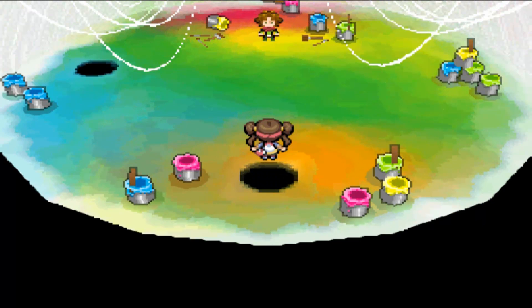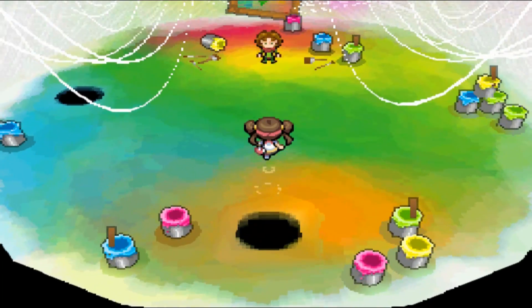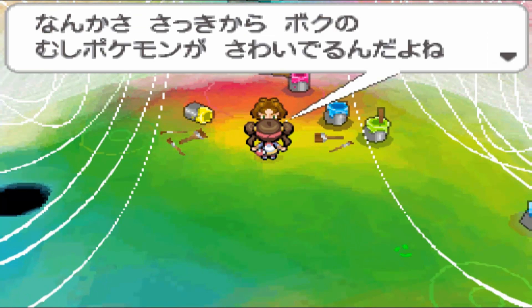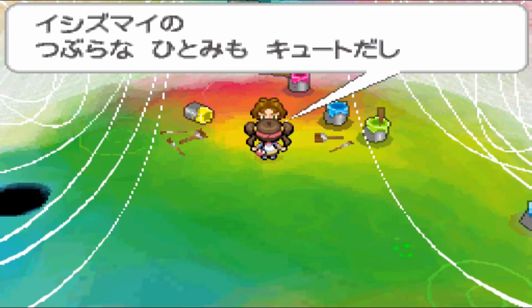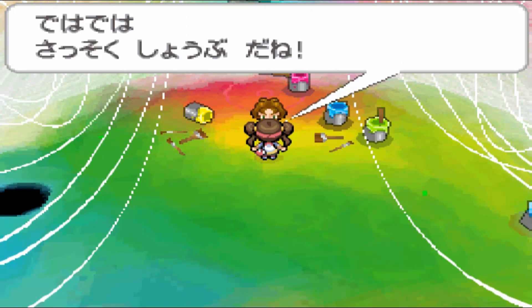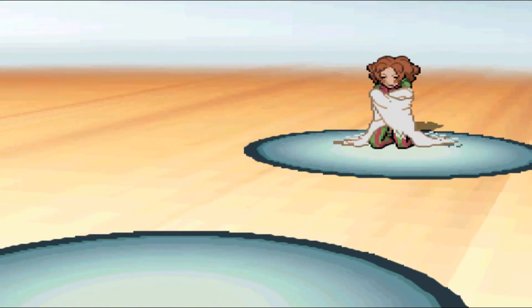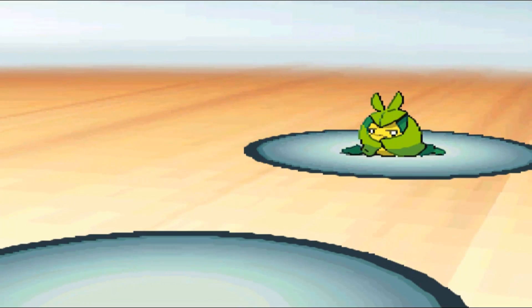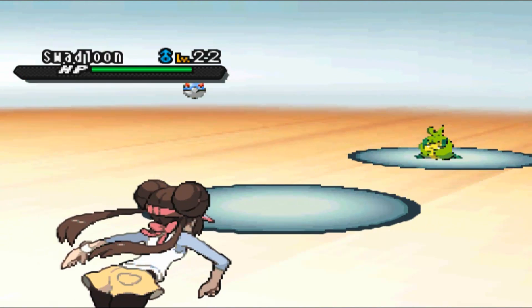All the way up to the top, and here he is — the Gym Leader. You can see there's a little black hole there, which must be the exit after you beat him. So I healed up my Pokemon and got them ready in order. This is our third Gym Badge, against Burgh. He leads with Swadloon and I'm going with my Growlithe.